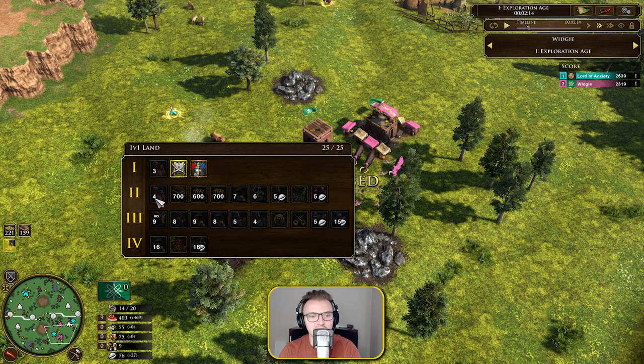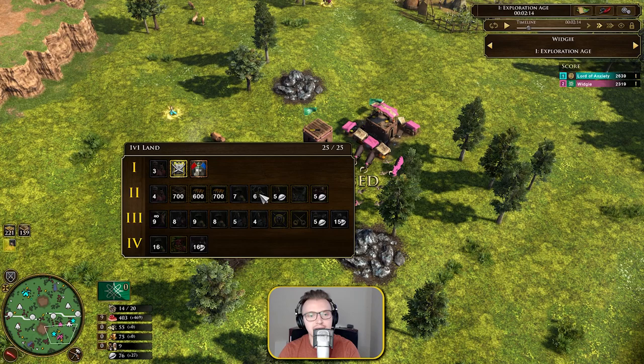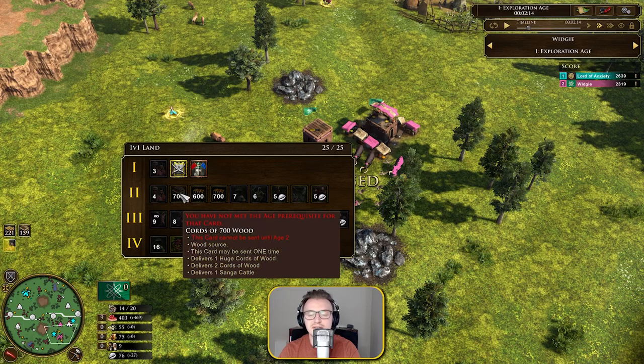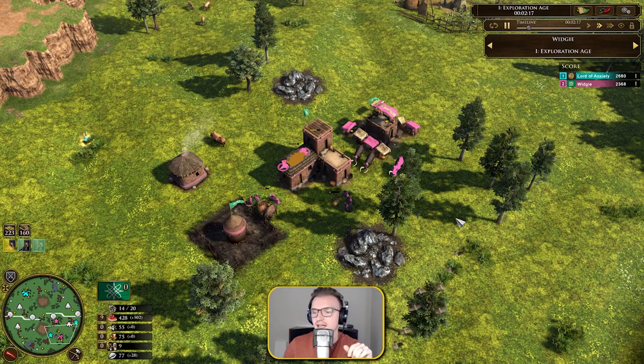Here's my deck. We go for the three villagers first, then when we get into age two we go for the 700 wood, and then the raiders. I know some people do go raiders first, but I like the 700 wood because it gives you the infrastructure to start building your war huts and extra houses, and it allows you to have that wood to start training Fulani archers.